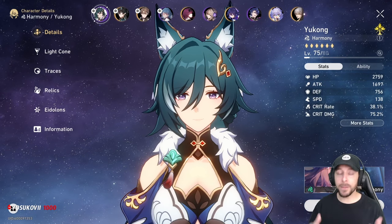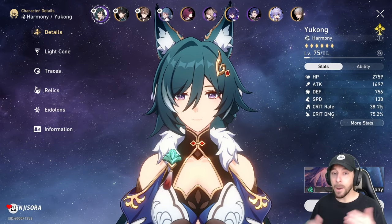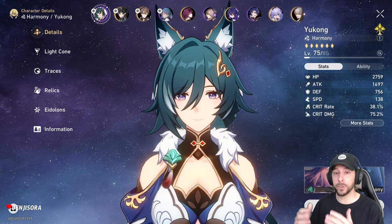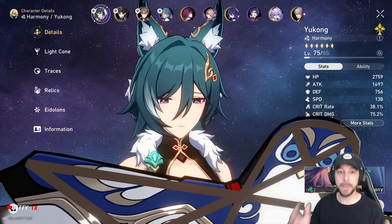Yukong is an imaginary character following the path of harmony and can be an incredible buffer for your team. In order to optimize Yukong, you're going to need to understand the relationship between her skill, Emboldening Salvo, and her ultimate, Diving Kestrel. Let me break it down.